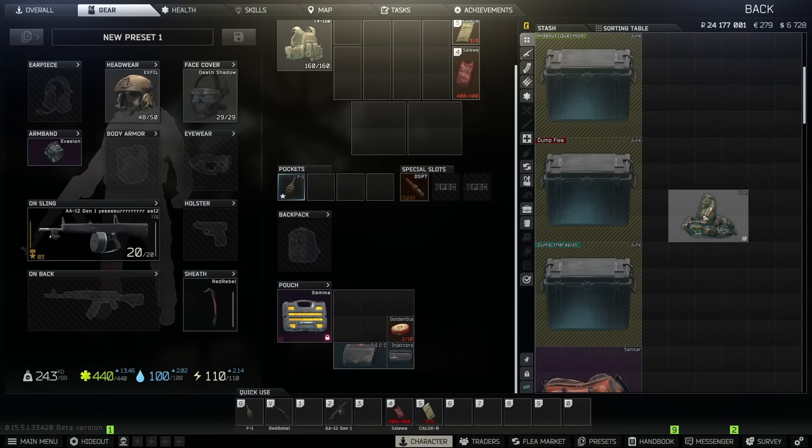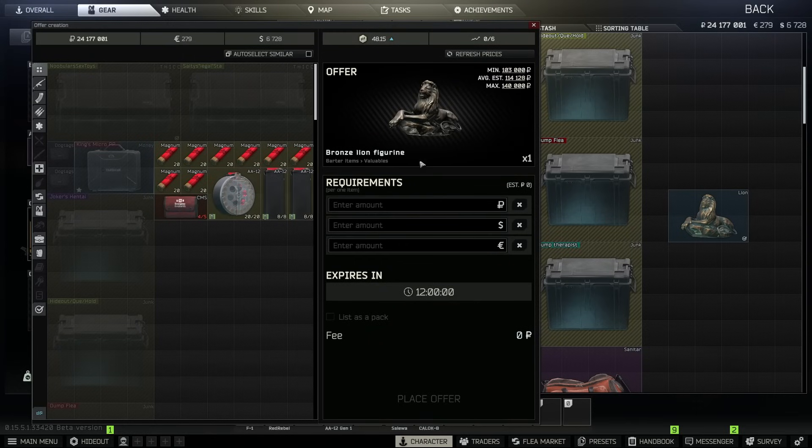First thing we're going to be talking about is the new flea market feature. If you right-click on any item that you want to sell, you can click on 'add all' — this is basically a quick sell menu for the flea market. It's mostly used while you're loading into a raid and you've got some extra time. You pull up this menu, and if you just want to list it for the minimum, you click that, it automatically puts the price in for you, and you hit place offer.